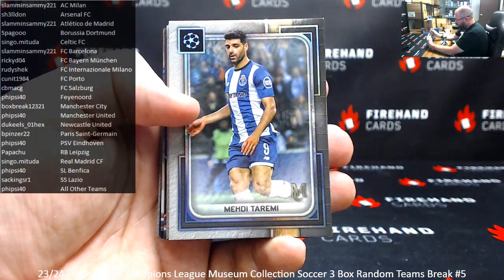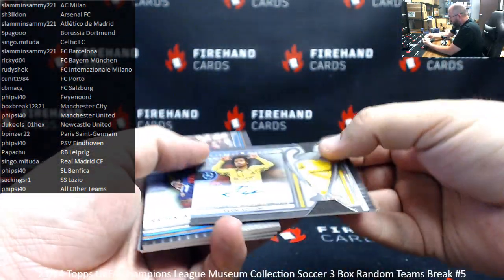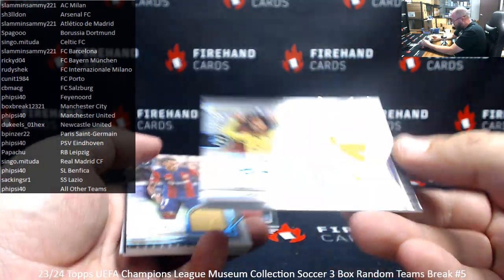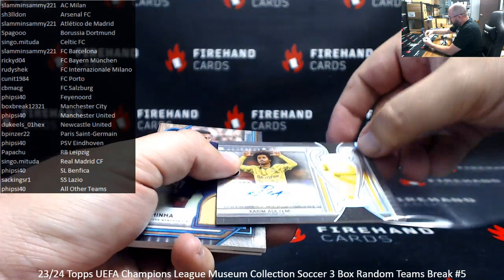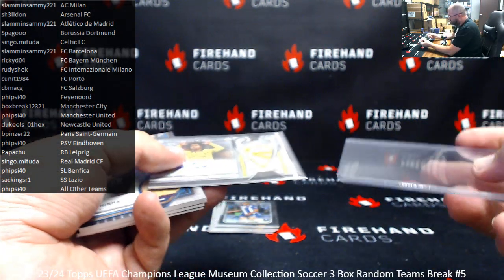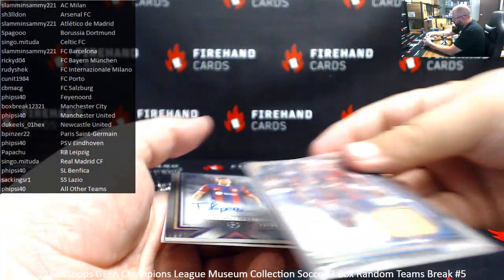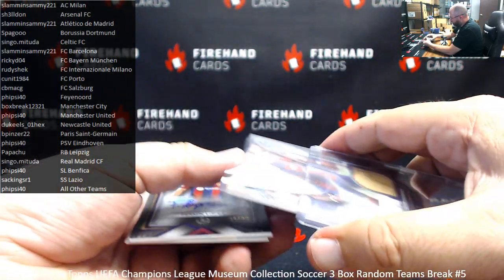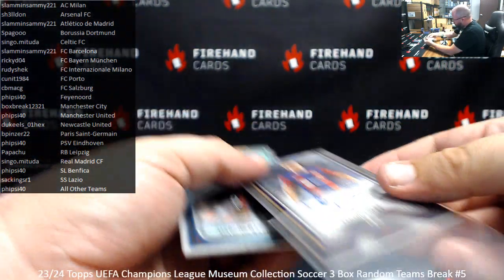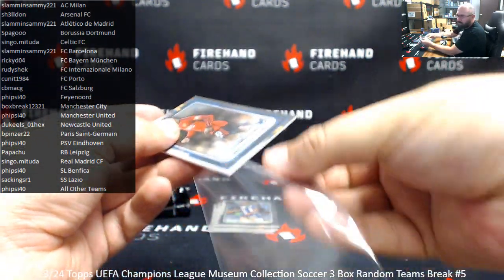Alright, some base cards here: Mehdi Toremi for Porto, Fernando Torres for Atletico, Lautaro Martinez for Inter Milan, and Sergio Aguero for Manchester City. Numbered 199 — Momentous Materials Kareem Adeyemi for Borussia Dortmund, going to Spago. It looks like that jersey piece may be part of a signed portion of a player-worn memorabilia jersey. Meaningful Materials for Rapina for Barcelona, numbered 75. And Verriman Lopez numbered at 99 — a purple Archival Auto for Barcelona going to Sami. Also a blue Marcus Rashford numbered 75 for Manchester United, going to 5-side 40.